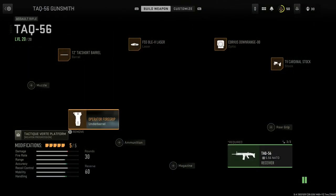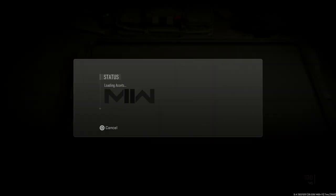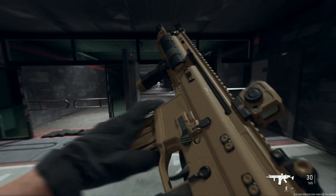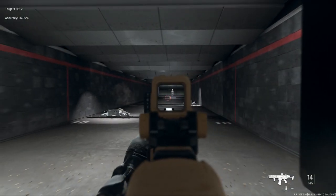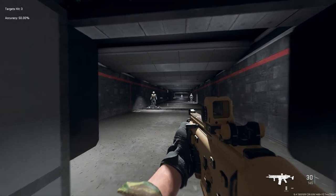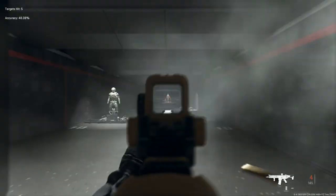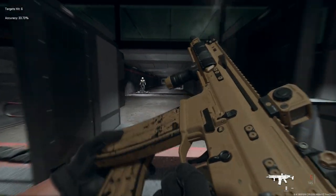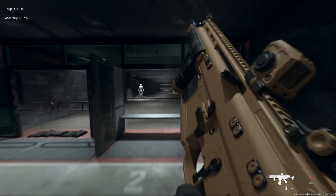We'll go ahead and take this into the firing range to look at how it performs and check the recoil control. The weapon inspect looks really nice — great attention to detail on the Mark 16. It's going to be very accurate at 10 to 20 meters, and you can hit longer ranges, but you can obviously build way better builds for longer range engagements. This CQC build is built exactly for what the name says — it will be a little rocky at longer ranges due to recoil and idle sway. Medium to close-medium range is ideal, though you can stretch it a little if needed.